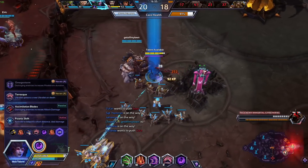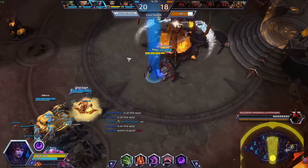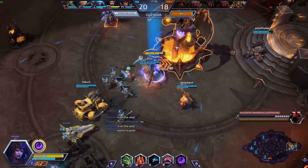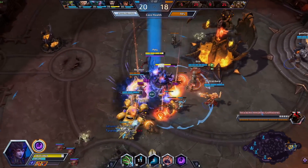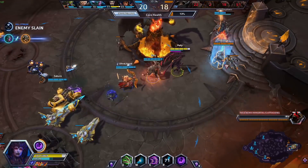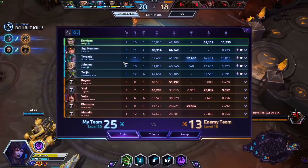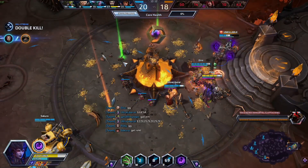Let's go for Assimilation Blades — any time I deal any damage, it increases my auto attack damage. We're going to stun underneath the Ultralisk's stun and Ravage into Muradin — that's going to be a pretty fast kill. Our level 20 damage skyrockets, it absolutely skyrockets.